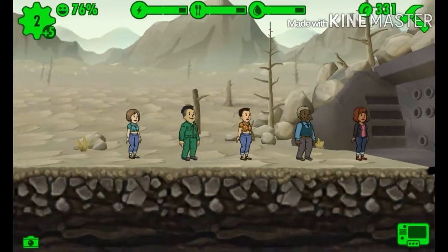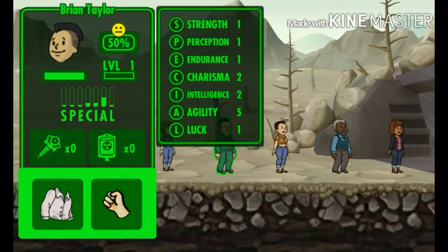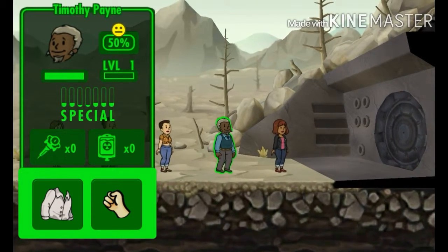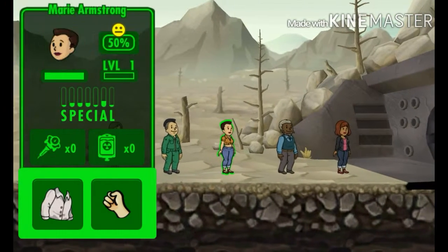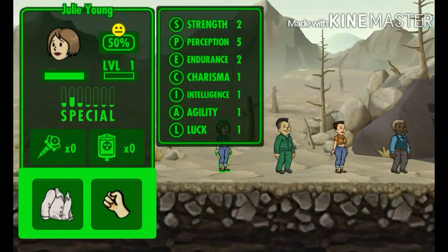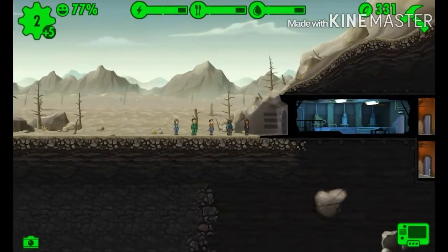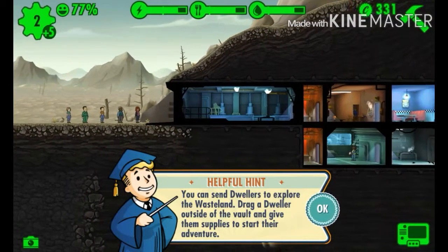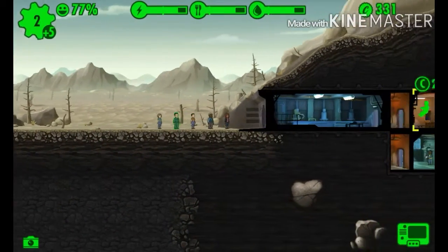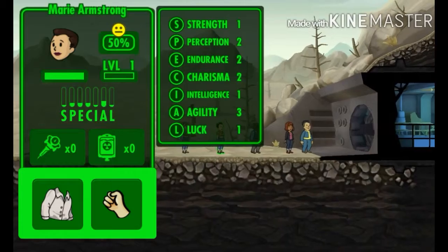Look at this new dweller - he has a fancy mohawk! Brian Taylor has charisma, intelligence, and agility. What about her - just twos across the board. Marie Armstrong has agility and perception - she's fast. I'll put Marie in the diner since she has high agility; she can be like a waiter. You can also drag a dweller outside the vault to send them to explore the wasteland.